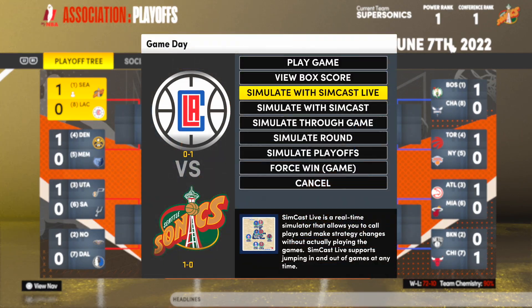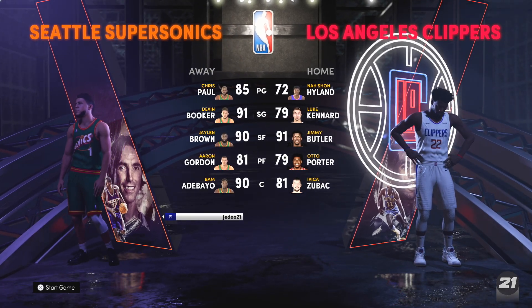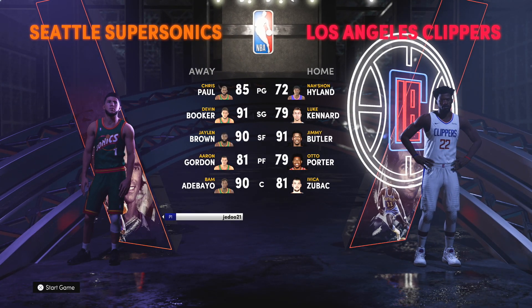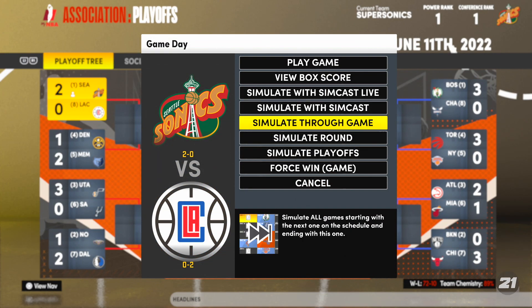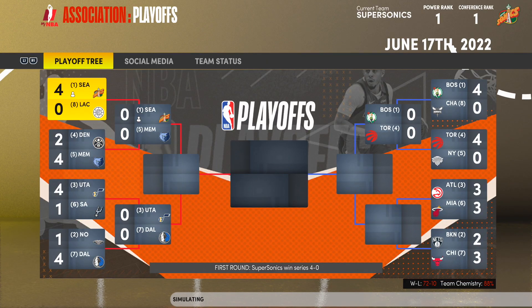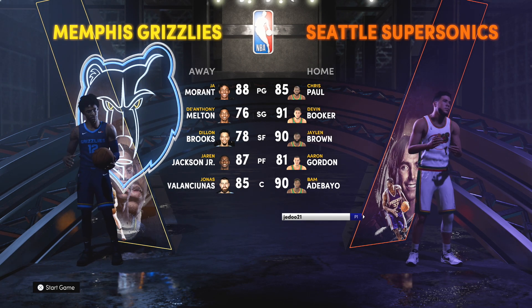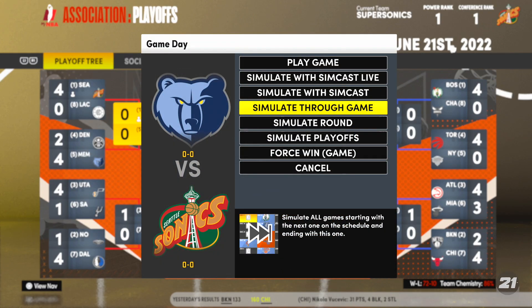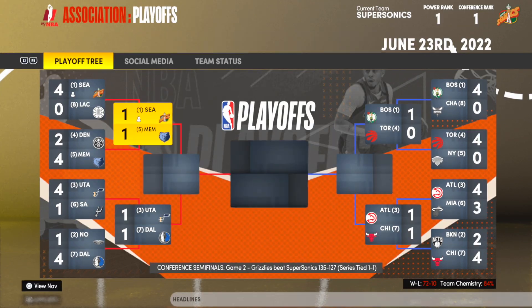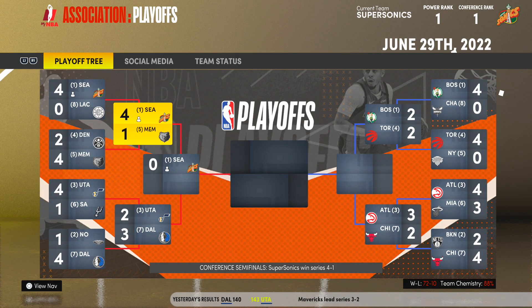First round we've got the Clippers. It's a 2-0 start — this could be a sweep. And we get three and four. We sweep the Clippers and go to the conference semis, taking on the Memphis Grizzlies: Ja Morant, Desmond Bane, Dillon Brooks. It's a pretty young team that's kept their whole core together. We take one. The Grizzlies tie. We take two, three, and four. The Sonics are through to the conference finals.